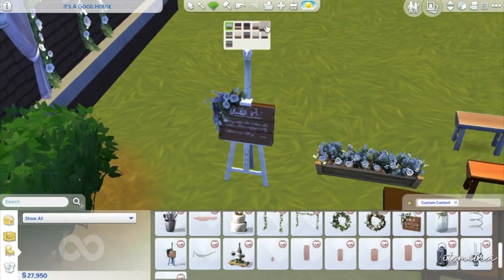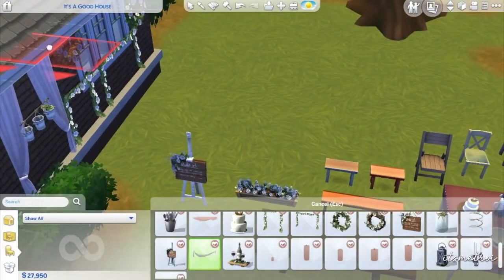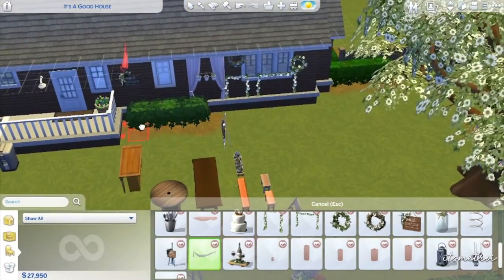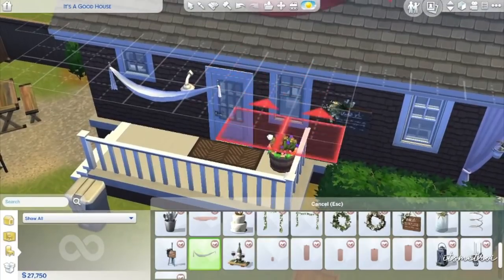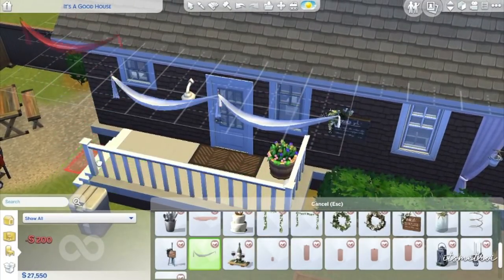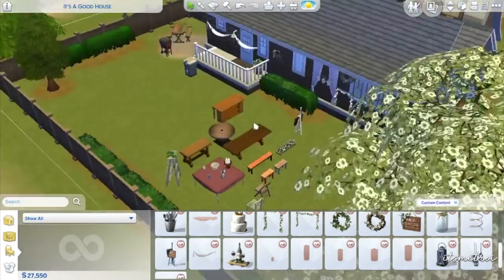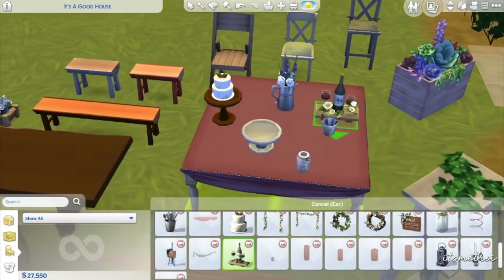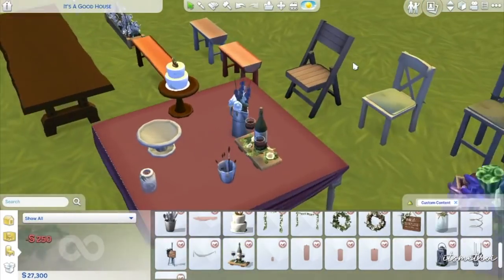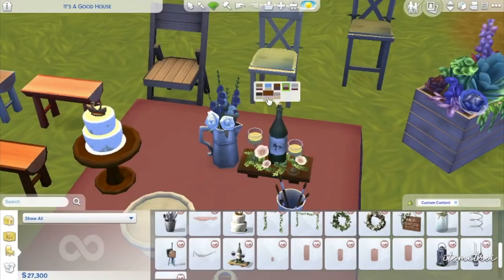An easel wedding sign - it's the same wedding sign just on an easel. And then there are disaster drapes - drapes are a great idea, such a simple thing that can take a lot of time. I'll put them right there - oh these are pretty. I think I'm actually gonna keep them in the build I do. Would you guys like a build from this pack - a little rustic wedding venue in my Troy style? Like this video up to 50 likes and I will do such a thing!